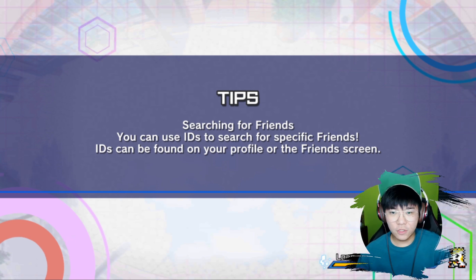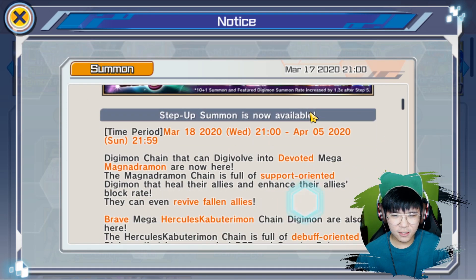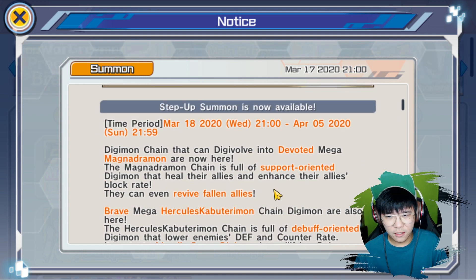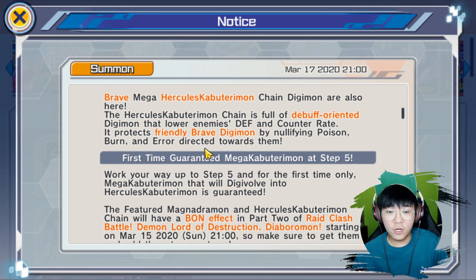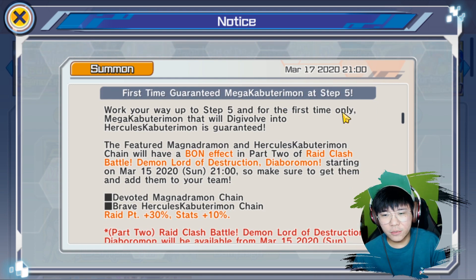So let's take a quick look at the notice page to see her skills. The banner always looks really nice. Step-up summon now available. The Digimon chain that can digivolve into devoted Mega Magna Dramon — they'll be calling it Magna Dramon, so let's just call it Magna Dramon from today's video onwards. And also Brave Mega Hercules Kabuterimon, which I will also be covering in this video. So the first-time guaranteed Mega Kabuterimon — the guaranteed step-up banner unit is going to be Mega Kabuterimon.